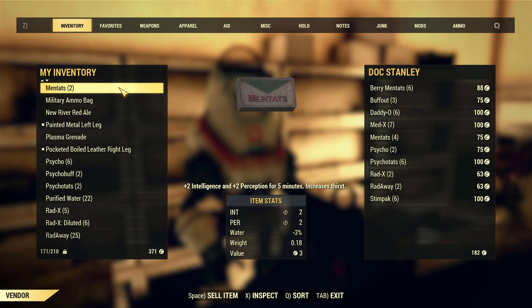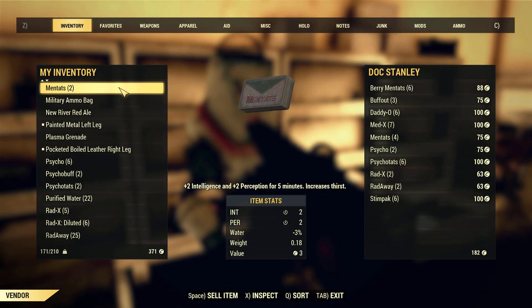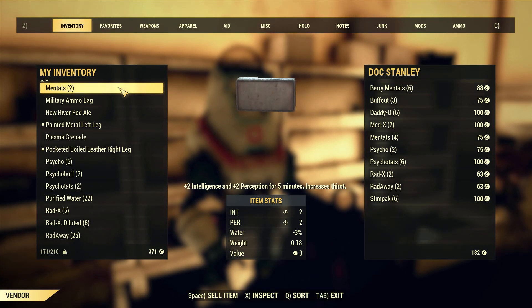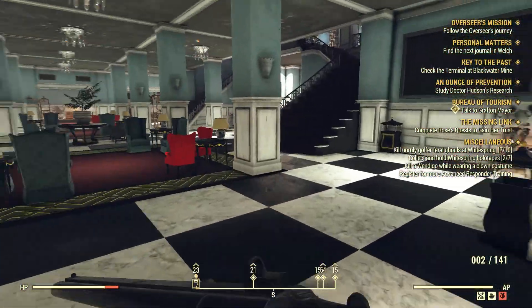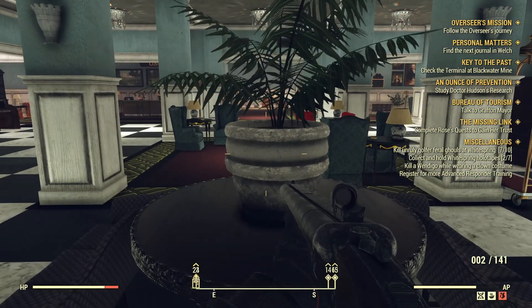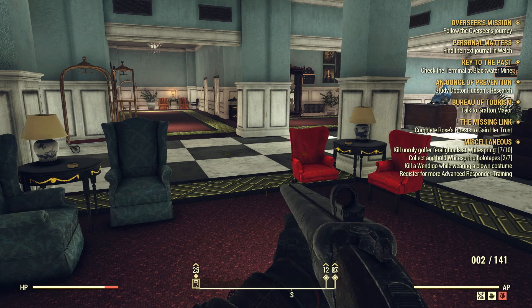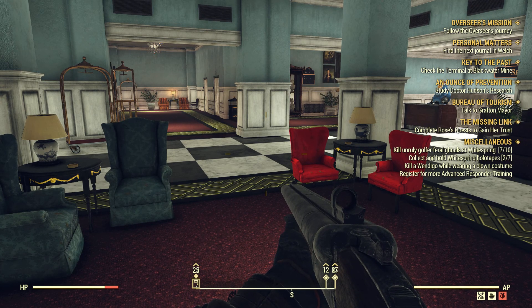Sell items you don't need, like costumes — anything that can be equipped. Any type of clothes are worth good money. Drugs like Psycho and Mentats are worth good money. Also consumables like beers. You can also do quests and find caps on super mutants. If you see super mutants, always kill them and loot them because they'll give you caps and a lot of ammo. Super mutants are good to farm.